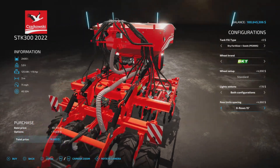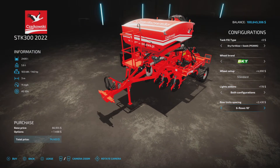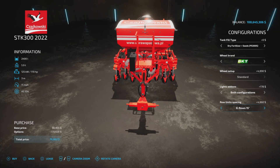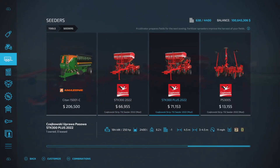This is the row configuration — it's a three meter unit. I would suggest going with the eight row if you're going to use it with the seeder, because if you use other configurations it gets complicated. The STK 300 Plus 2022 is $71,000. Capacities are 2400 liters of combined seed and fertilizer, or just fertilizer. It goes from three meters to 4.5 meters at 11 miles per hour, with a 250 horsepower rating.